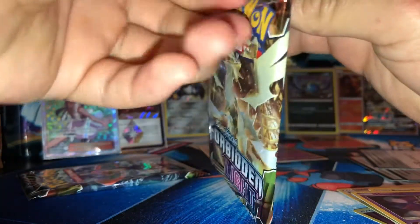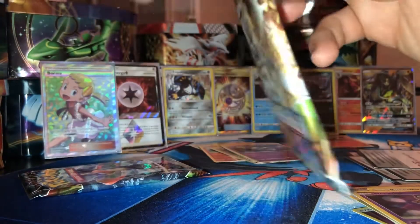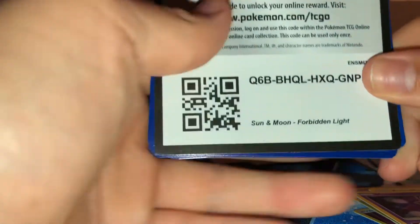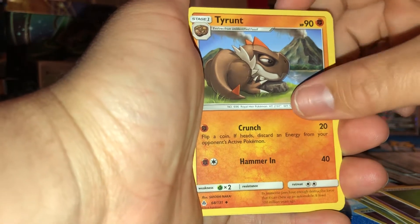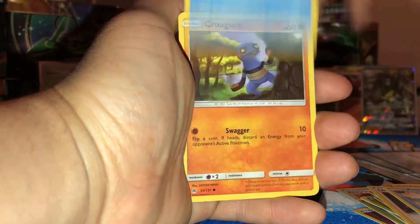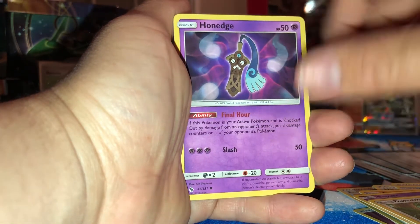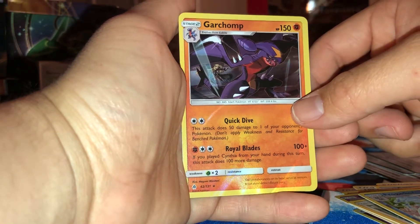Here's your code. Grass Energy, Tyrantrum, Ultra Recon Squad, Hawlucha, Froakie, Croagunk, Espurr, Bunnelby, Honedge — Reverse Holo Frogadier — and a Holo Rare Garchomp!